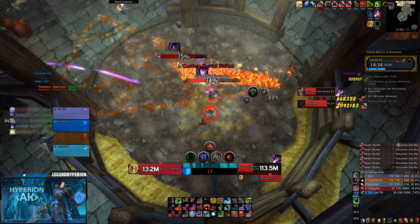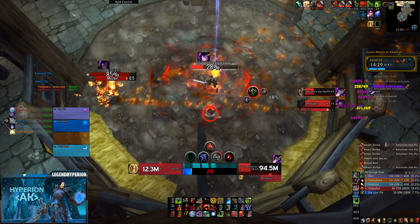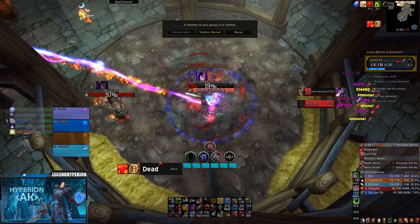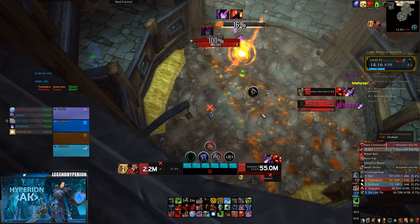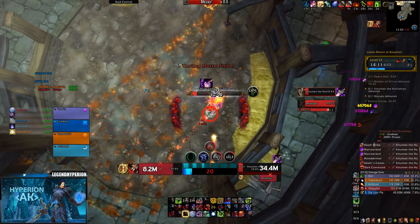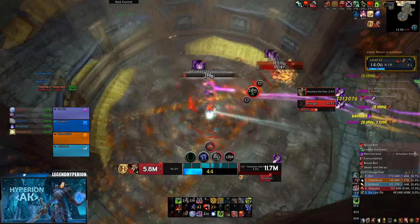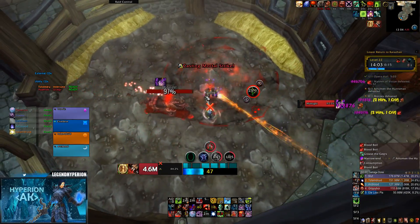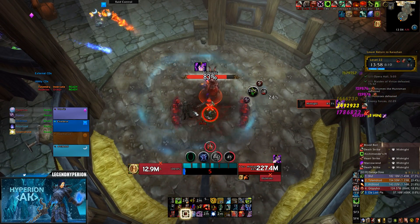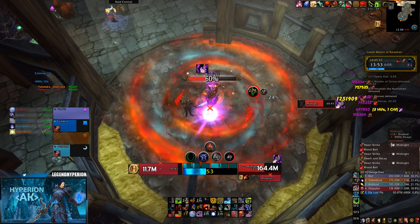In Mythic Plus you want to track interrupts, and along with interrupts I also prefer to track Sephuz because a lot of classes run Sephuz in Mythic Plus since you can proc it on cooldown basically. I'm using Naga's WeakAura for this — all WeakAura links will be in the description box. On the left side of the screen next to the party frame you can see the Sephuz tracker next to the name of the person, and the interrupt ability icon with a little progress bar next to it.